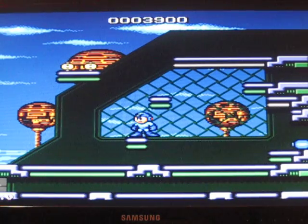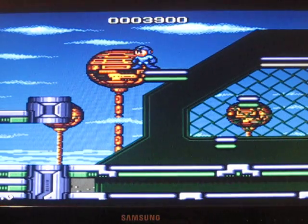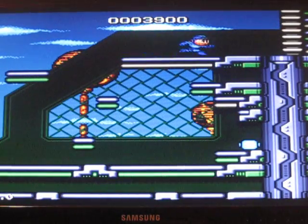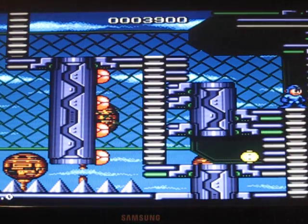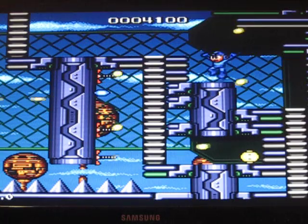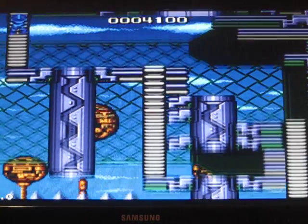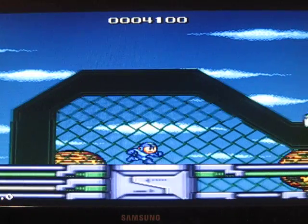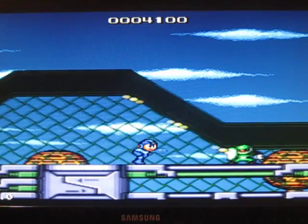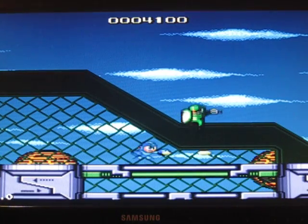Mega Man's balance is a little different, basically meaning you can still stay on a platform with one foot off, but your margin of error is not as good as it was. You can see the enemies are shooting a lot slower, but that's a rule going from NES to Genesis — even though with the blast processing this game is supposed to have, considering it was made to play Sonic the Hedgehog.